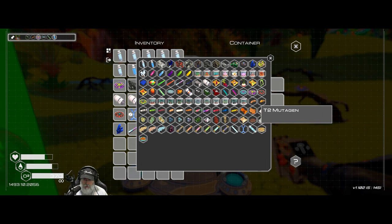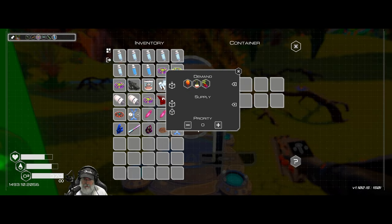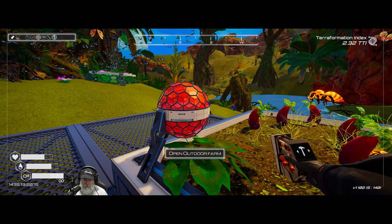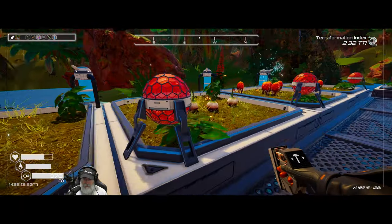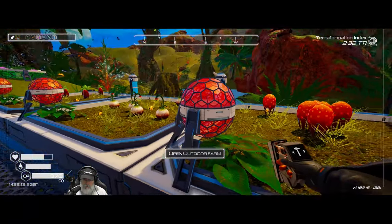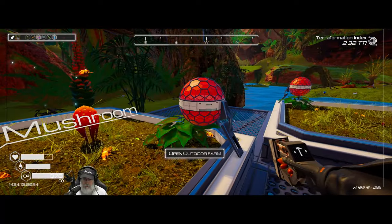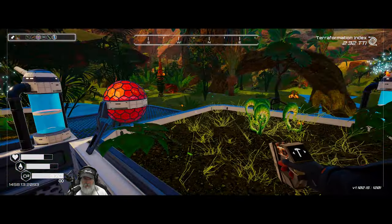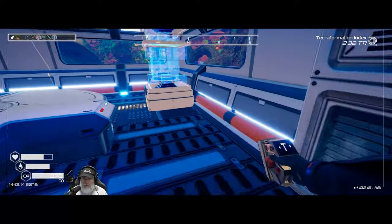Let's have the feeder demand mushrooms, squash, and eggplant — those are the three things I'm growing specifically for it. We need to also set these as suppliers. Supply eggplant, supply squash, mushrooms — there we go. The drone should now help keep everything going for the animal feeder. Let's go ahead and make ourselves a new critter next.